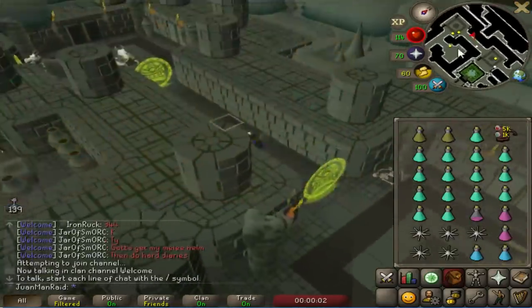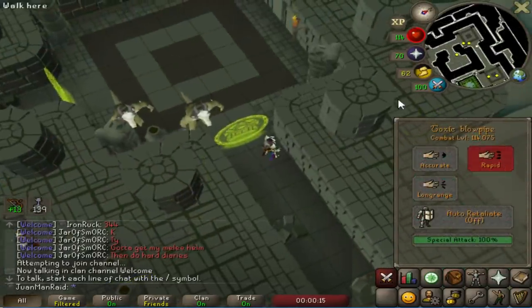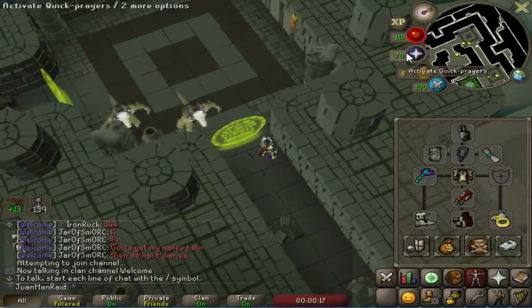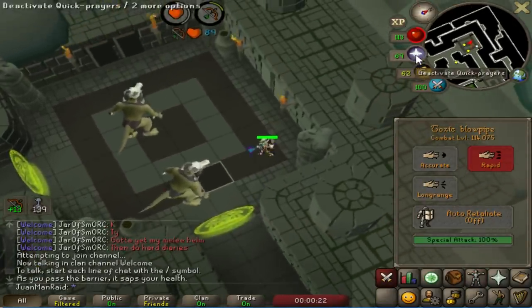So this is where the temple comes in. It's singles, so there's no way someone can steal your kill. And it's also non-Slayer-task required, so I can just come here and kill shamans whenever I want.